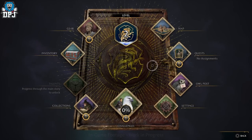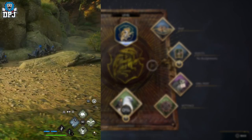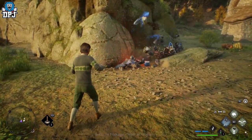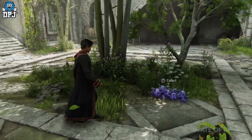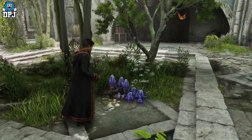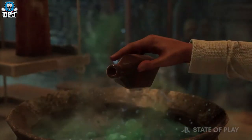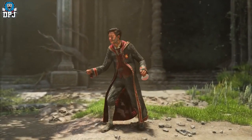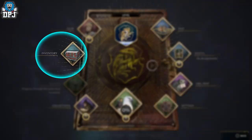Next up we have the inventory card. We don't see inside it, but I'd imagine it consists of things we've found, collected, or farmed to craft, create, or brew — things to take back to the room of requirement, things used to make spells and tools for battle, and probably items to progress the story and quests.